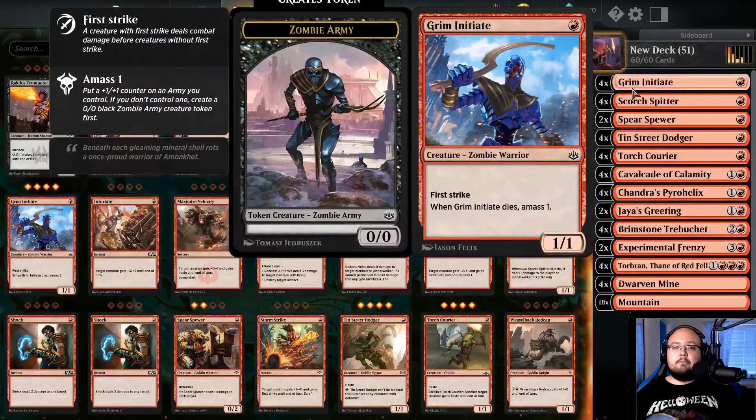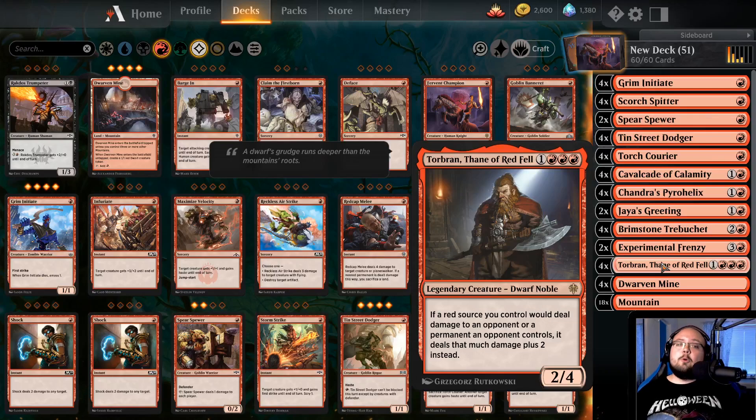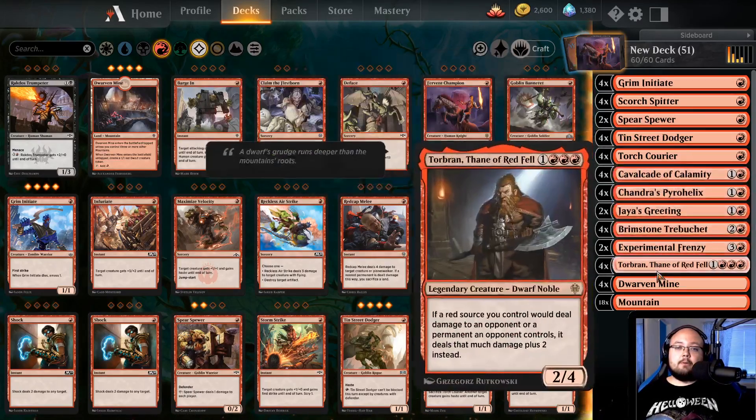This is a Cavalcade of Calamity deck that I've kind of made my own weird version of. I realized that Torbran was a thing and thought: red sources — Cavalcade of Calamity is a red source. So Torbran plus Cavalcade of Calamity means 3 damage for each 1-power creature that attacks each turn. Getting these two out at the same time is very crazy.